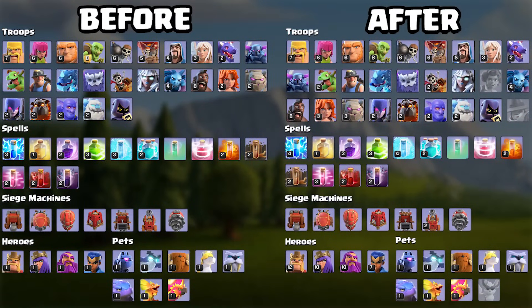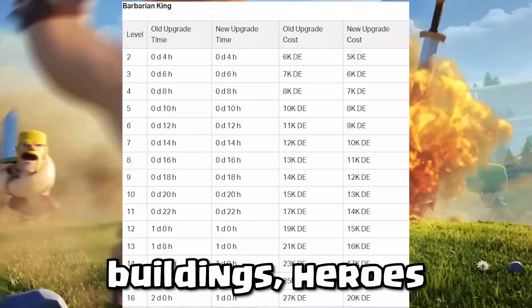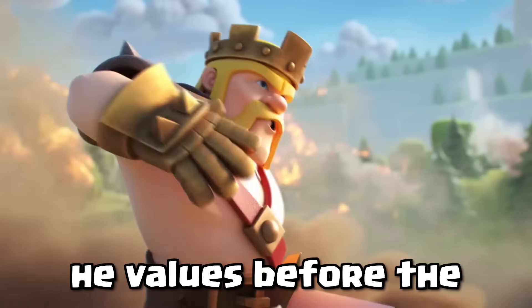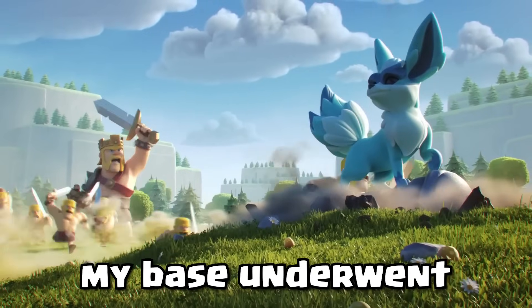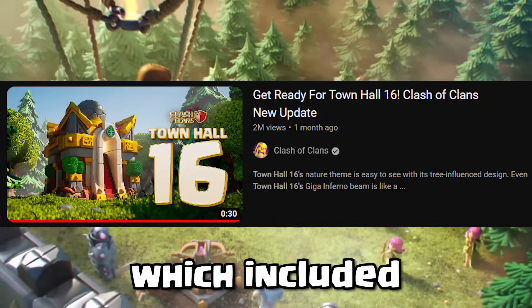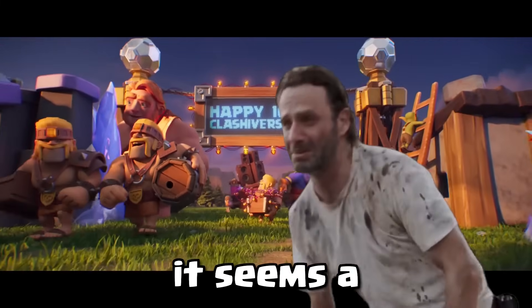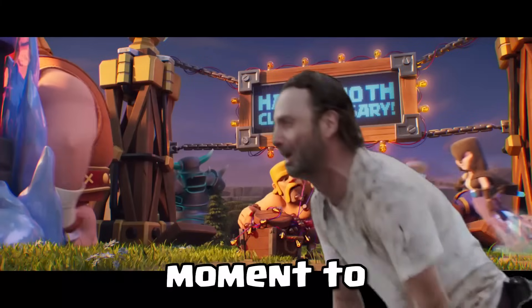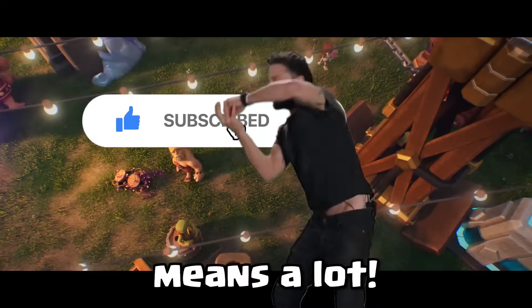Now let's compare the before and after results for troops, spells, siege machines, heroes, and pets. We're going to calculate the cost and time of buildings, heroes, and troops based on the values before the town hall 16 update, as I believe most of the auto upgrades occurred before that update, which included a cost reduction for all buildings. If you've enjoyed watching so far and haven't subscribed yet, please take a moment to like the video and subscribe for more premium content in the future.